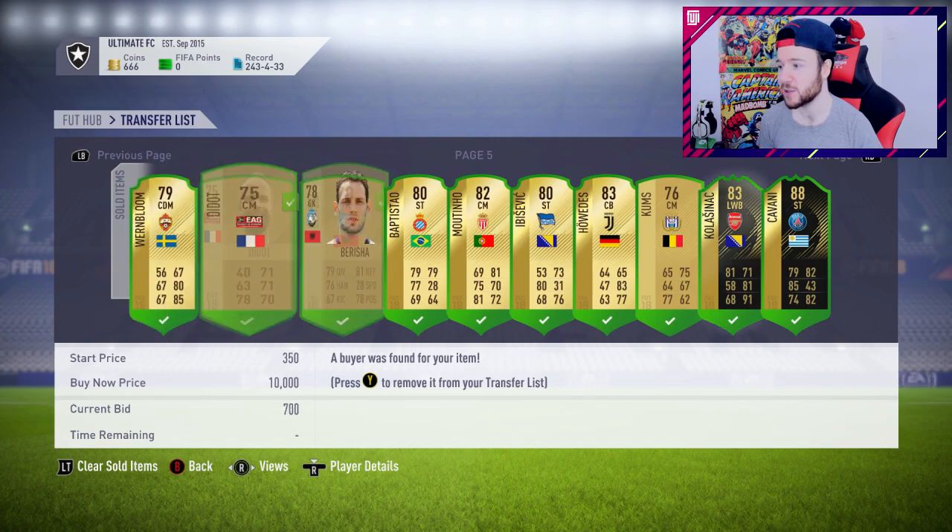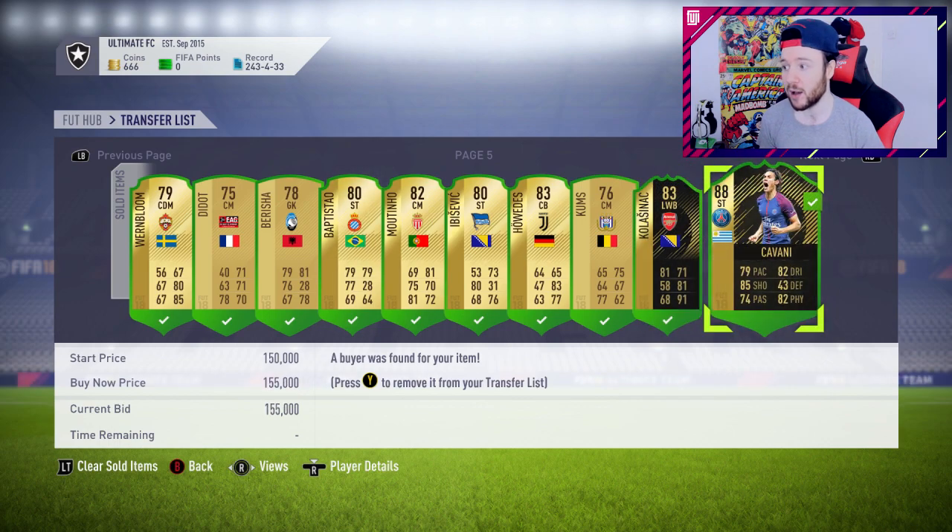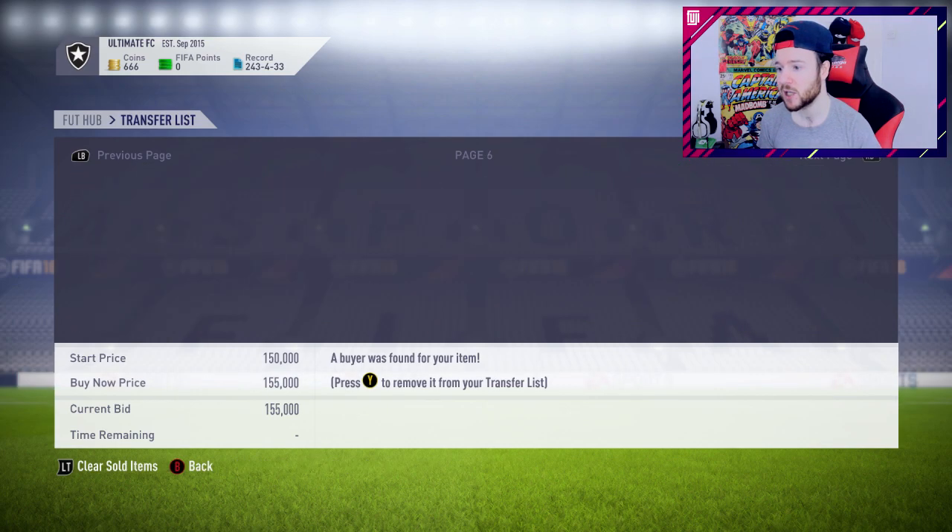I've sold Kalazinak - I could buy him back at a later date but I just wanted to get rid of him. Cavani really did drop to 155,000 coins. I thought I was going to get like 160-170k but he's come down a little bit.